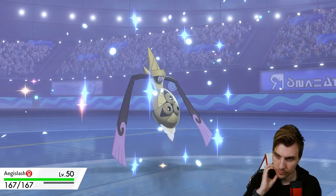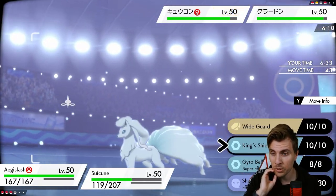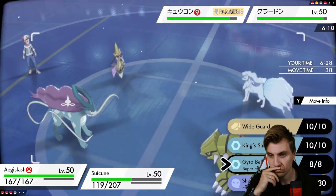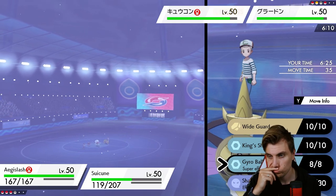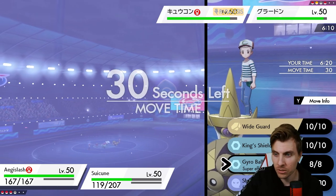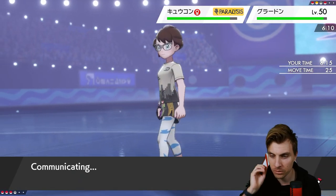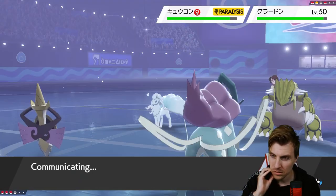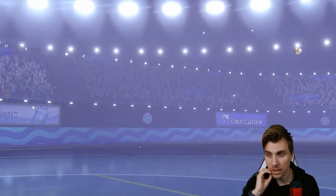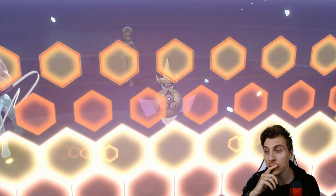We can Wide Guard and just Scald into the Groudon, or we could go for Gyro Ball because we'll take a Precipice Blades. I just don't want Suicune taking another Precipice Blades. I'm going to Wide Guard and Scald into the Groudon. Ninetales hasn't got — okay, I'm going to switch out. And it's Baxcalibur coming in — we go for Blizzard here, that's phenomenal for us.